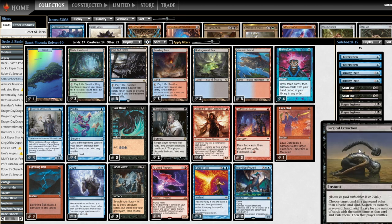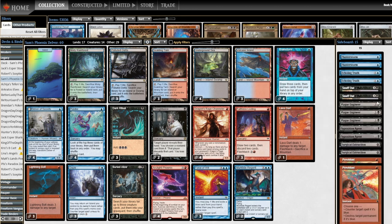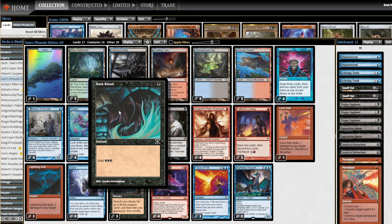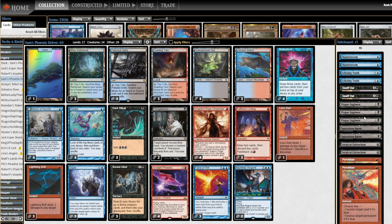In the sideboard, there are some free spells - Surgical Extraction and Snuff Out. I don't think either of those are good enough to main deck. The Snuff Out is actually pretty close to being main deckable, but I'm tucking it in the sideboard for now. I didn't change anything about the board from Sam's original list. There are two Opposition Agent, three Plague Engineer as alternate threats. Those are also threats that are good with Dark Ritual, which I think is really good deckbuilding.